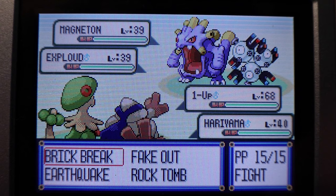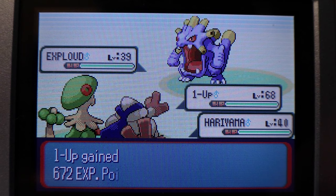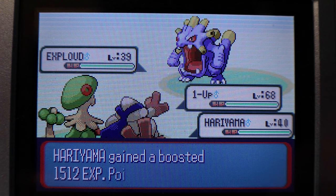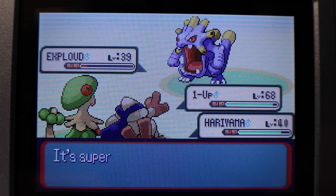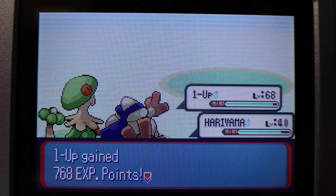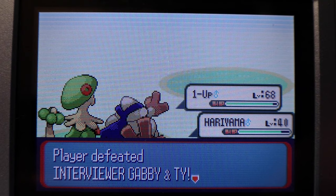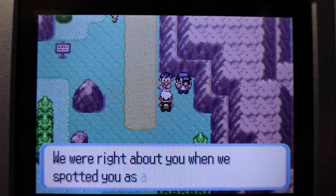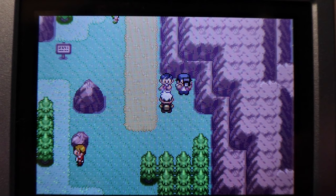We are going to Brick Break — actually, Mach Punch the Magneton. That's going to kill it. Let's see how much Hariyama gains. So, with no Lucky Egg and no bonus, my level-up Pokemon gains 672 EXP, and Hariyama gains 1,500 EXP — not too bad, and that was only one of the Pokemon. We Brick Break the Exploud, Mach Punch it down — it gives 768, and Hariyama 1,700. So that was over 3,000 EXP total. After you battle them, they're going to want to interview you — just spam B, because you don't want to interview them; it just makes it take longer.